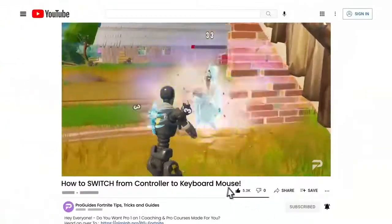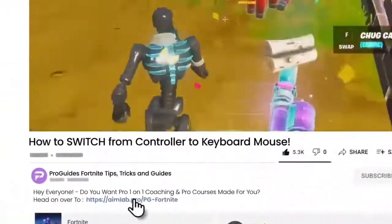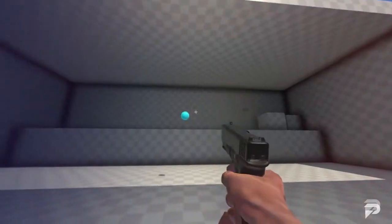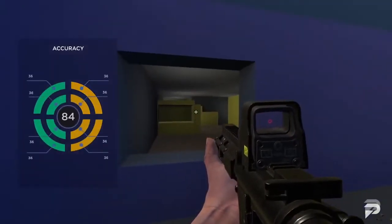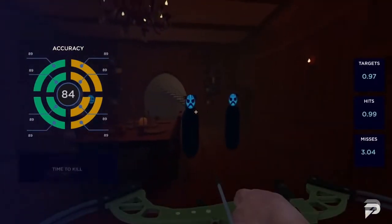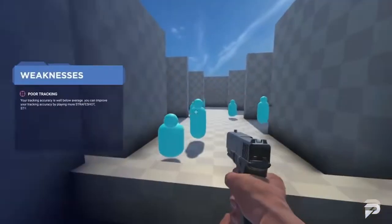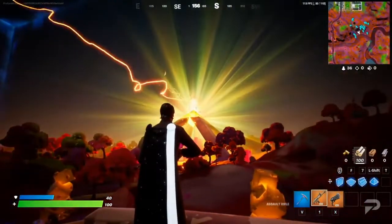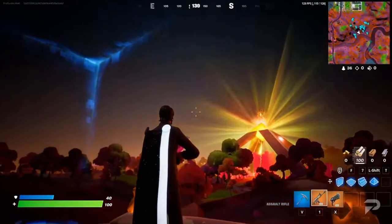Before any of that though, did you know that there is currently a free-to-play aim training software that can help you get the edge on any of your enemies or your friends? It's called Aim Labs, and it's hands down one of the best ways to train your aim for pretty much any game, including Fortnite. So hit the ground running in Chapter 3 and click the link down below to try it out for — did I mention — completely free.